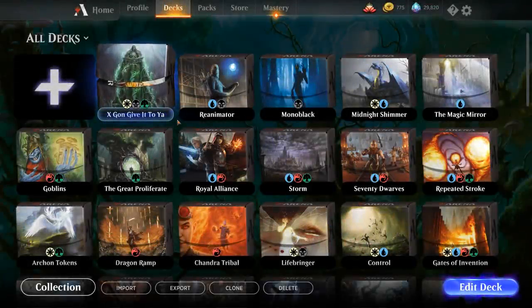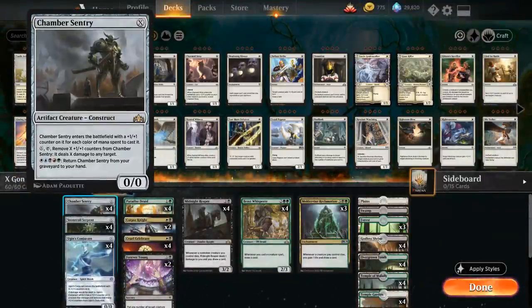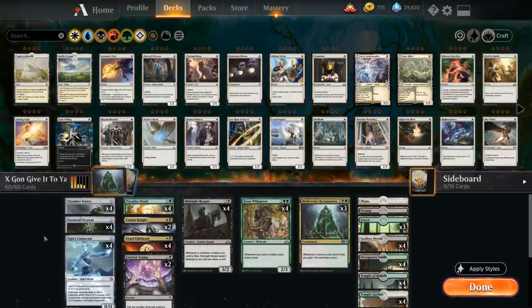Hello and welcome to another Magic Arena gameplay video. Today we're taking a look at an interesting creature combo deck centered around cards with converted mana cost X. We're playing the full 12 creatures with converted mana cost X: four Chamber Sentry, four Stone Coil Serpent, and four Ugin's Conjurant. We're going to play these cards for X equals 0.